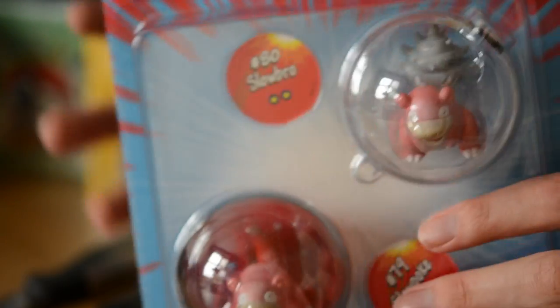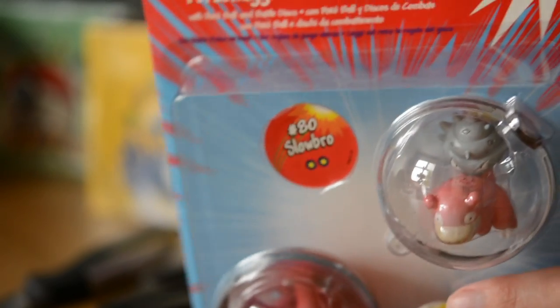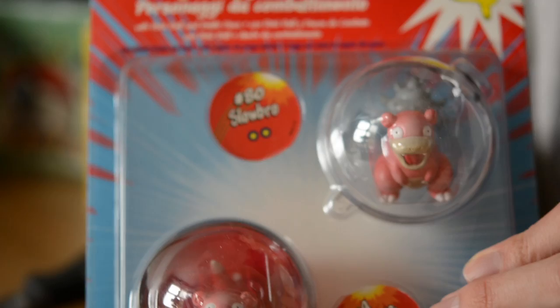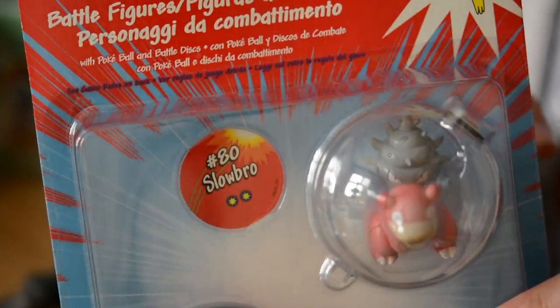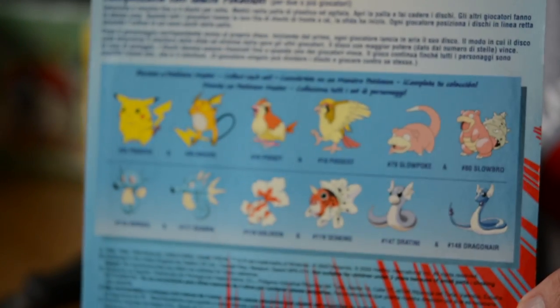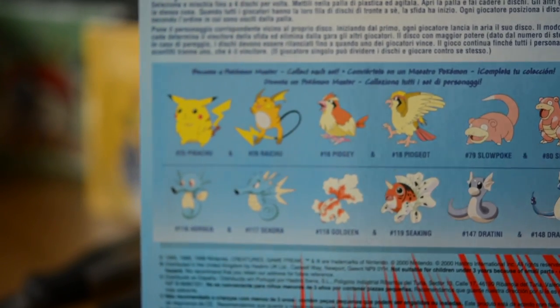This is what I played with as a kid. I love these. I have absolutely loads of them. If I could, I would make a shop that is just nostalgia - Pokemon toys, Pokemon cards - and people can just walk through and be like, oh my God, that's amazing. This is Slowpoke and Slowbro. I think I originally had this one. I say a few - actually a lot from my childhood. On the back you get Pikachu, Pidgey, Pidgeot, Slowpoke, Slowbro, Dratini, Dragonair, Goldeen, Seaking, and Horsea. I know them all. I'm sad.